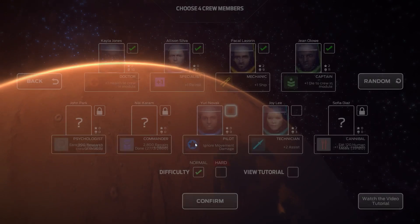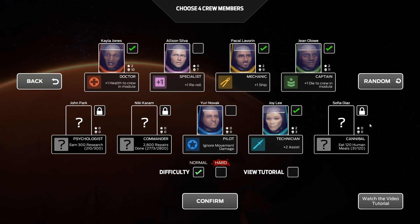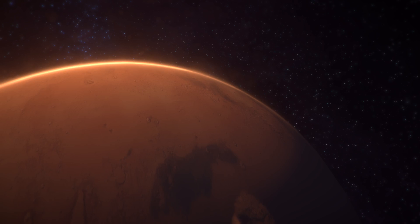Hey guys and welcome back to Tharsis. Let's fire away. I want to keep the mechanic, get rid of the specialist, shove in the technician and confirm. We've almost unlocked the commander — the psychologist is a bit away and the cannibals a fair bit away.